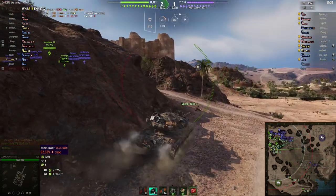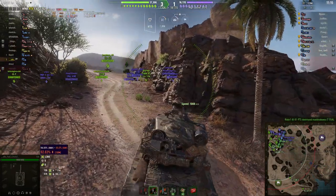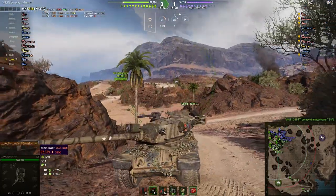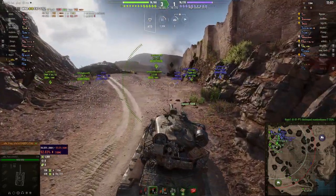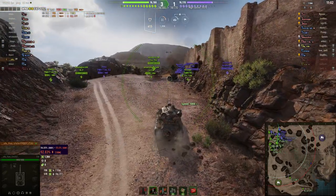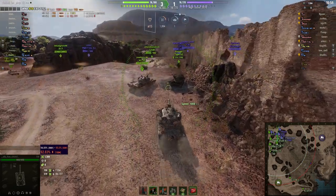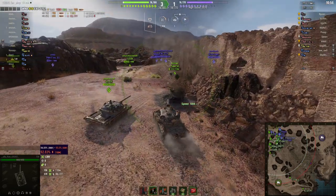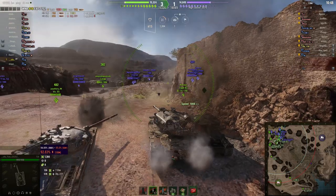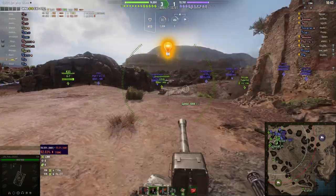Definitely worth running food if you're particularly chasing marks of excellence or other metrics. There is a consumable sale on right now until the 5th of October, so stock up on consumables like food and repair kits — 50% off, all in credits. Buy as many as you can because it only comes around about every six months or longer.